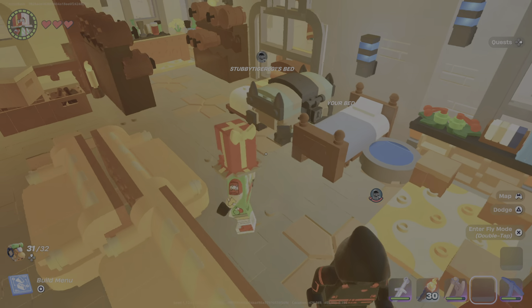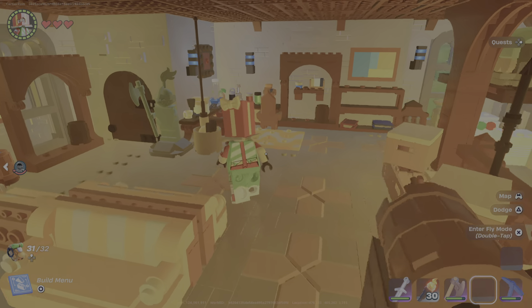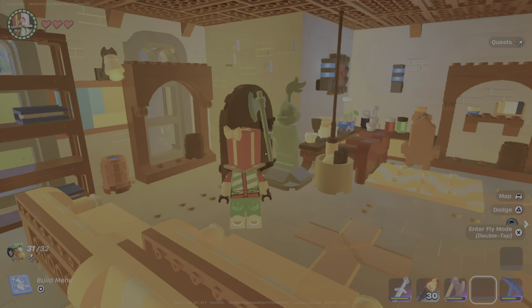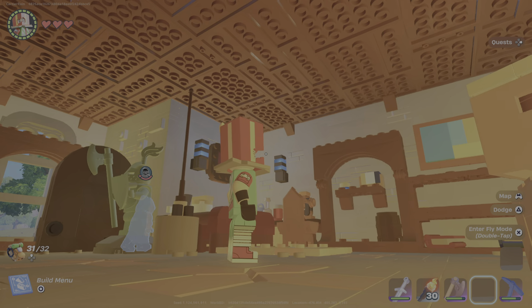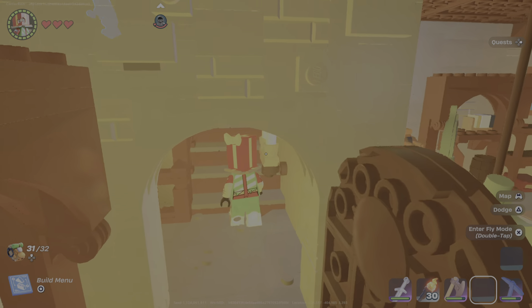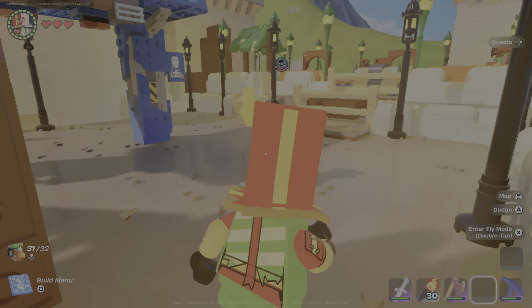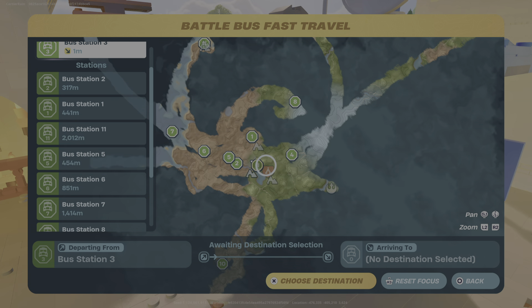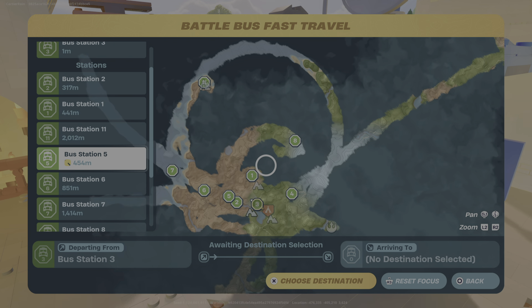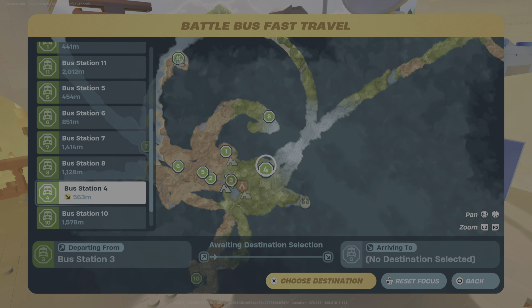This is our beds. There's a chest in between them. And yeah, we also got a statue here, which is pretty neat. Also, if you come upstairs, there's a bus station if you ever want to go somewhere. These are all the destinations — we put up 11 of them across the map.